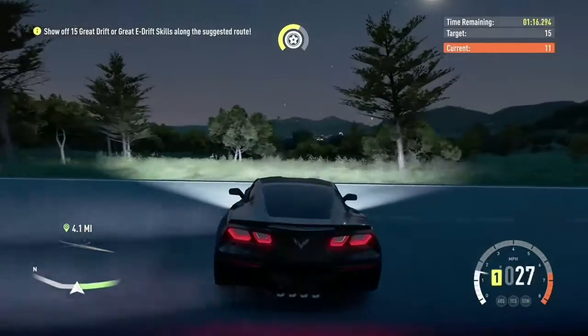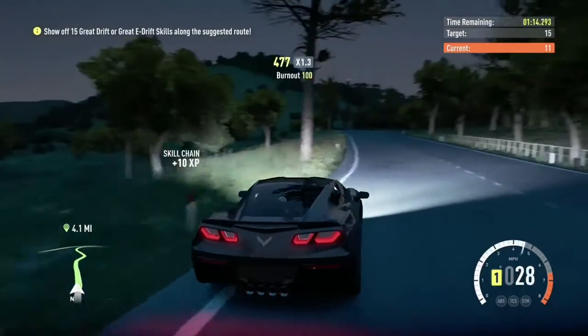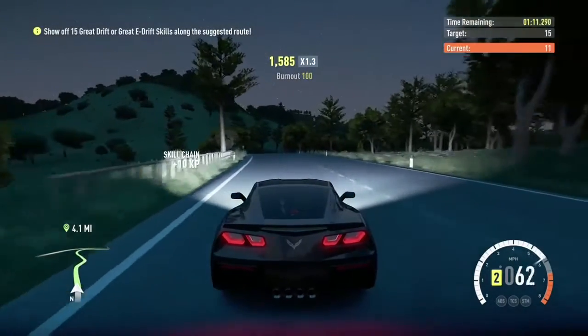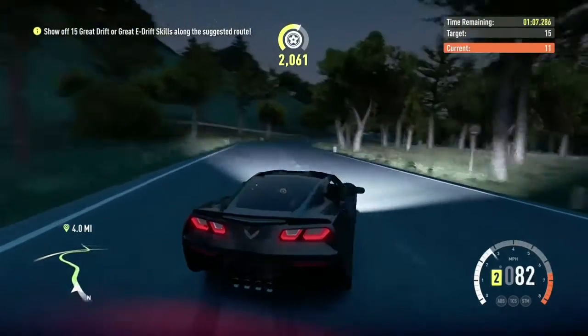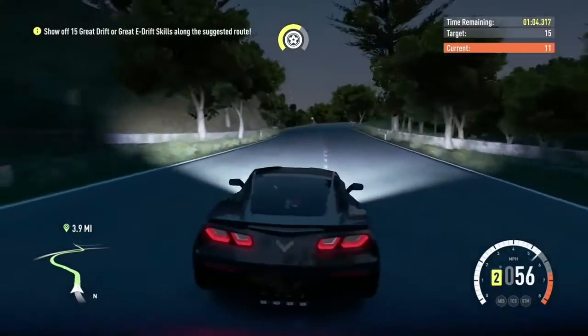Another tip is that you want to be going over 70 miles per hour when you're actually doing a drift, because anything lower isn't going to give you the drift time you need to actually get one of the skill points.